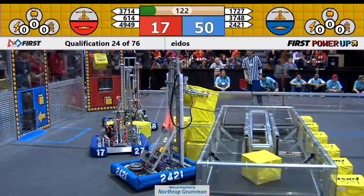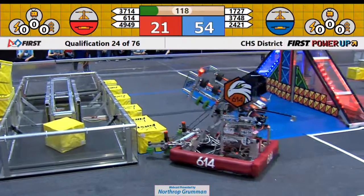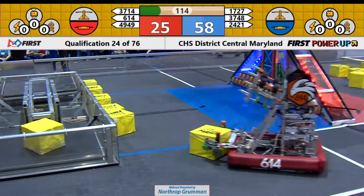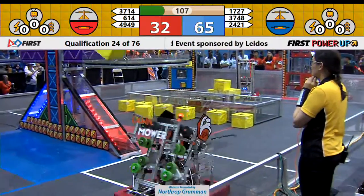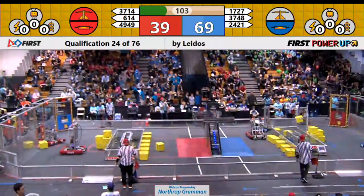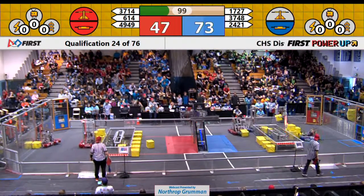614 quickly places a power cube and takes ownership of the red switch. Now over on the blue side of the field, they start placing cubes up into the scale. 614, for the Red Alliance, launches one of those cubes up there and takes ownership of the scale.